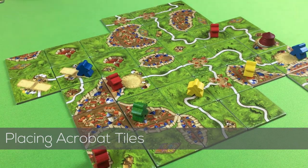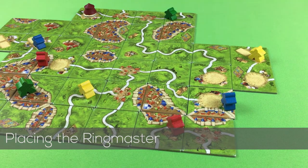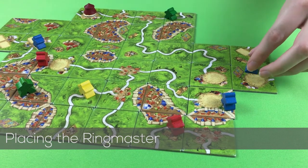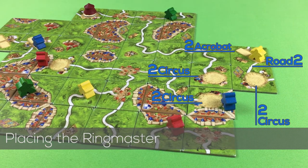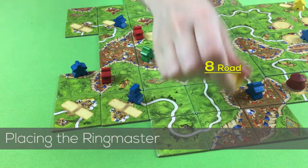You can also score a pyramid even if you have no meeple in it. The ringmaster can be used instead of a normal meeple on a road, in a castle, or a monastery, or you can lay him down in a field. He cannot be used as an acrobat. If a feature is complete, score it as normal. Then for every circus and acrobat tile adjacent to the tile your ringmaster occupies, you score two points. The big top and acrobats do not affect the ringmaster points. Even if your ringmaster gets no points for a feature, you will still score for adjacent circus and acrobat tiles.